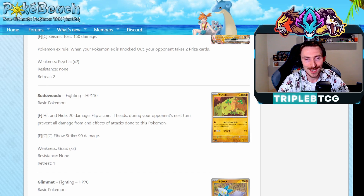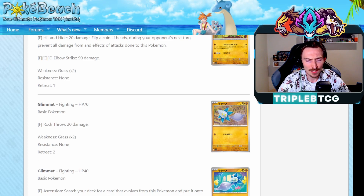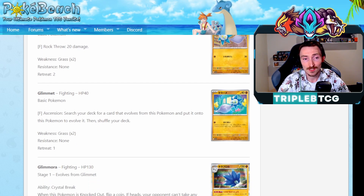Sudowoodo has Hit and Hide: 20 damage, flip a coin, if heads during your opponent's next turn prevent all damage and effects of attacks done to this. It's not bad. The fact that you could be running it with Grant as well - so 20 damage up to 50, and then give it like a Choice Belt to bump that up to 80 - it's not an awful number to hit. Coin flip though, a little bit tricky, probably something I'll see play at pre-release, not much outside of that. We are getting two copies of Glimmet. The second one does have Ascension, so you get to search your deck for a card that evolves from this and put it onto this Pokemon to evolve it. So like we had a Koffing that went up to the Weezing to lock your opponent out - we are getting a Glimmet with that. If we get a Glimmora EX in the future, I could definitely see this being played.